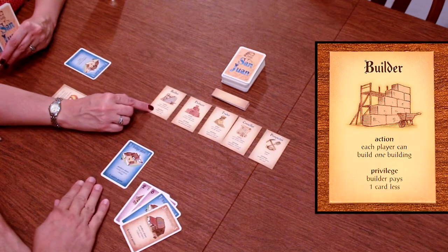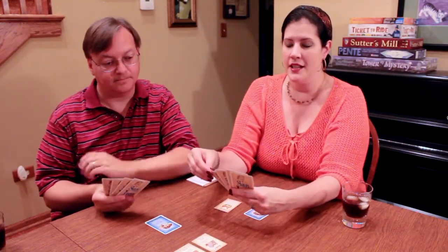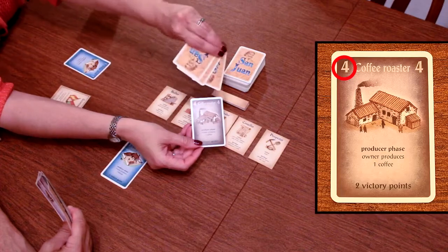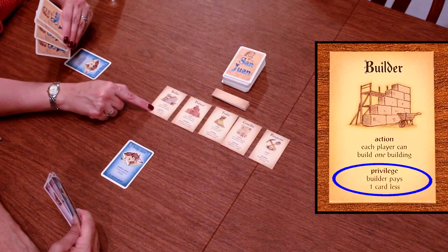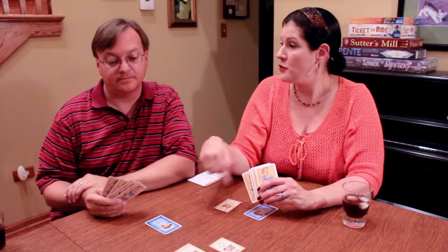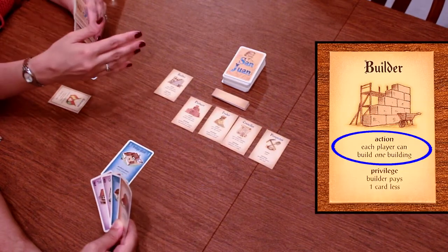The first role is builder, which lets you build a building. For example, the coffee roaster costs four cards to play — your cards act like money. However, because it's your turn, the builder privilege lets you pay one less card, so three cards is enough. After you build, everybody else also gets to build a building, but they must pay full price — that's the key privilege difference.